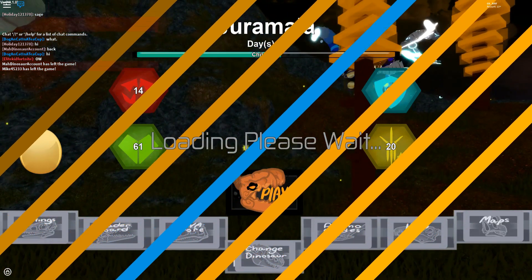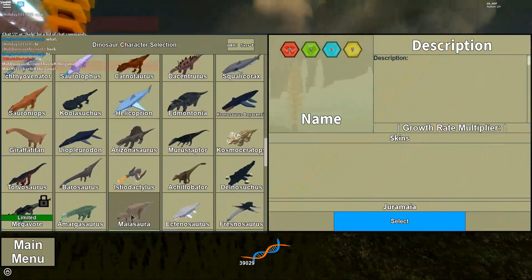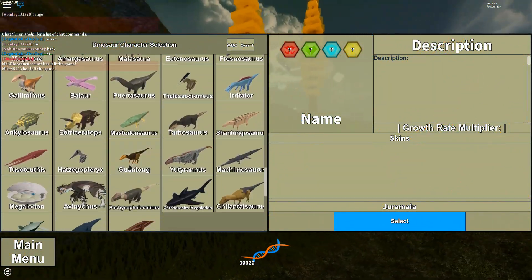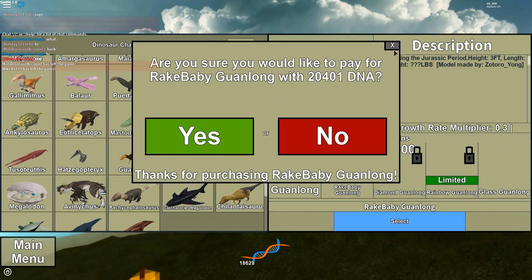Alright, now for the real model — let's check out Rake Baby Guanlong. I'll freaking buy it for you guys. It's probably going to be the stupidest thing ever, but let's do it, I guess.